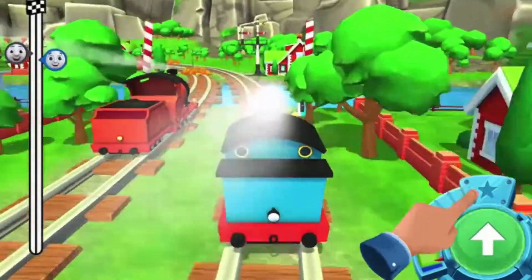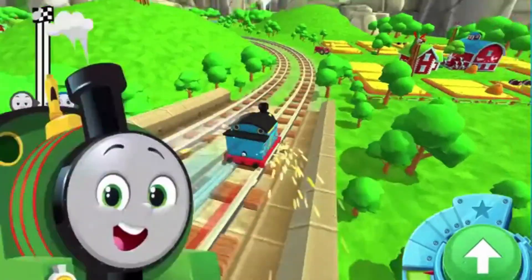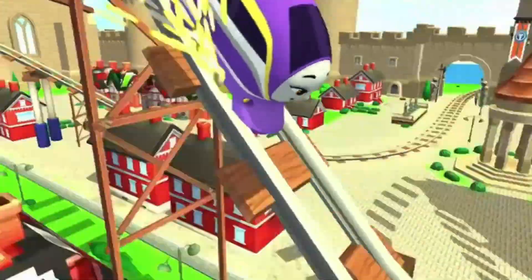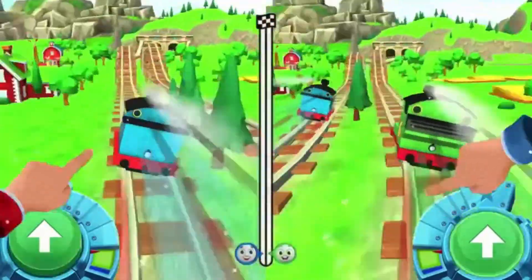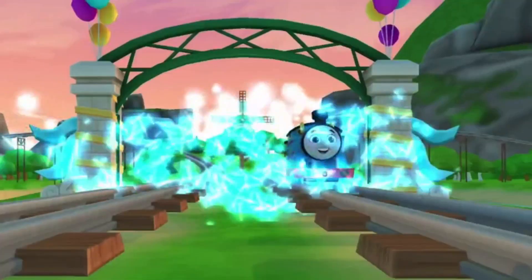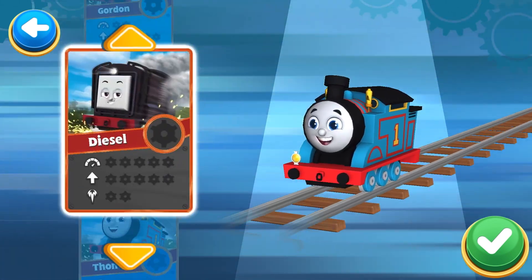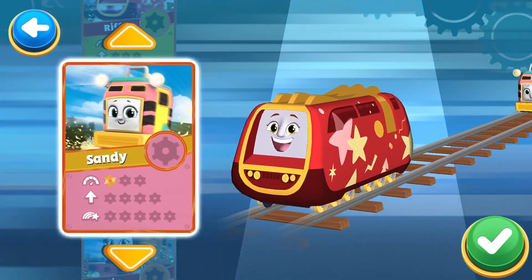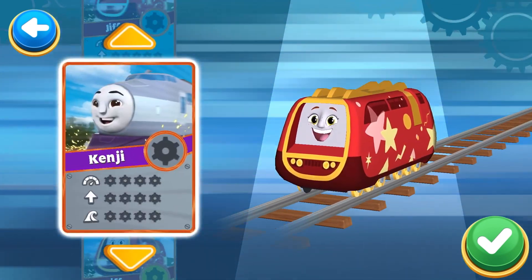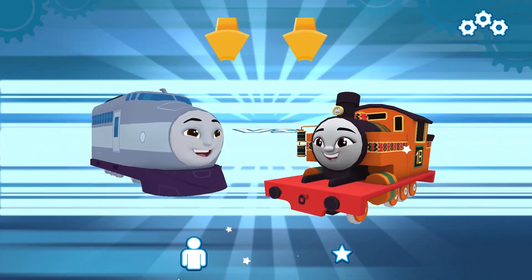Go go Thomas! Tap tap tap on the green button to start up your engine. Choose a racer: Percy, Kana, Nia. Choose between racing solo or versus a friend. Amazing! Faster, faster — that was awesome! Go go Thomas, choose a racer: Thomas, Diesel, Gordon, Mia, Rick, Sandy, Rick, Kenji. Choose a challenger: Kenji versus Nia.